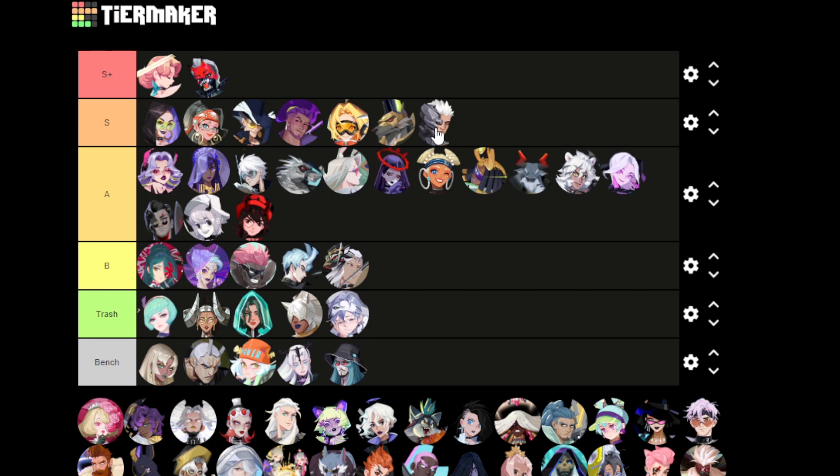Nicole is underwhelming — or actually let me be fair, it's justified. I just got her last patch so I haven't used her much. I hear she can be good in Chronos but outside of that her kit is just — she dispels all debuffs with her second skill which targets one esper, there's some damage reduction, some healing for herself. Not enough, just gonna put her in A.